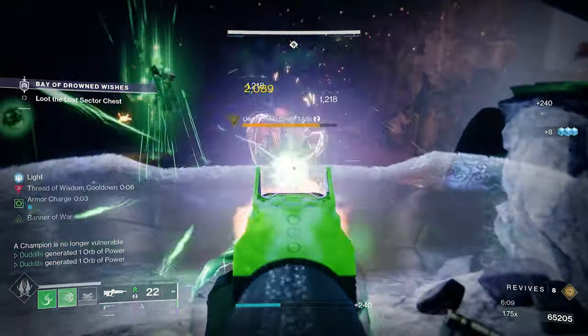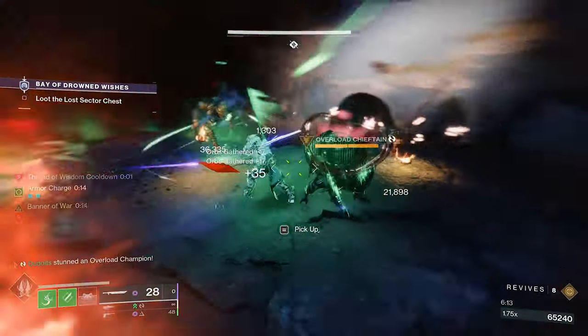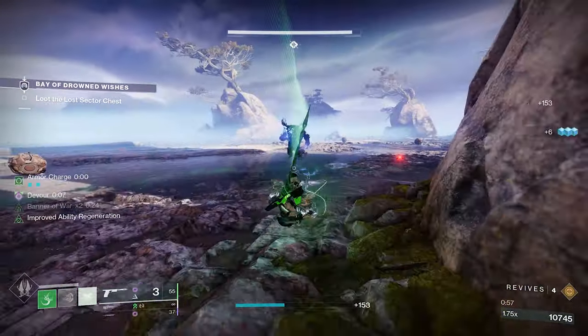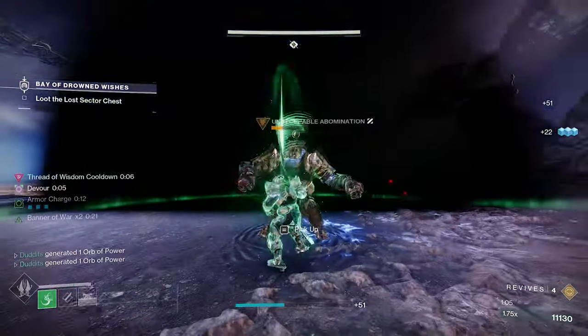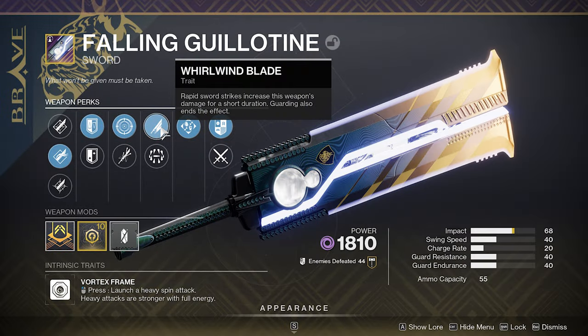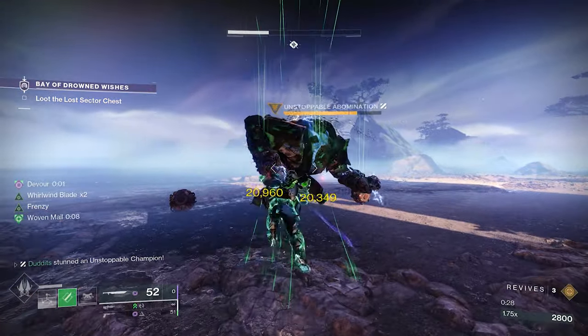There's no Void Burn damage at all, so considering this isn't a Void Burn season, this sword is absolutely melting champions at master level. This is why I believe I've got this sword with a perfect roll. As we know with Surrounded, if you're not Surrounded it's obviously not going to proc — but this is where we've got Whirlwind Blade as a secondary option. For situations where you're not going to be Surrounded, you can just switch your perk over to Whirlwind Blade and get up to a 30% damage increase.